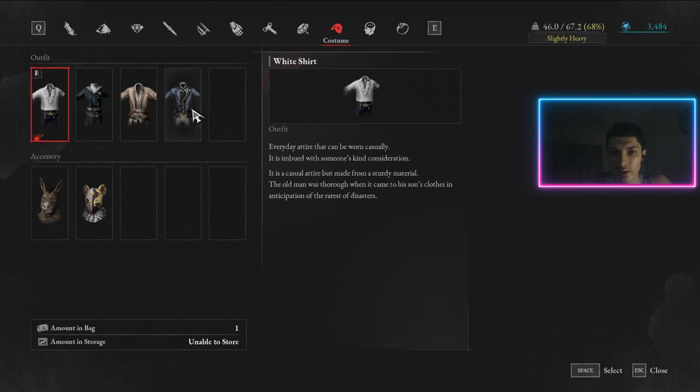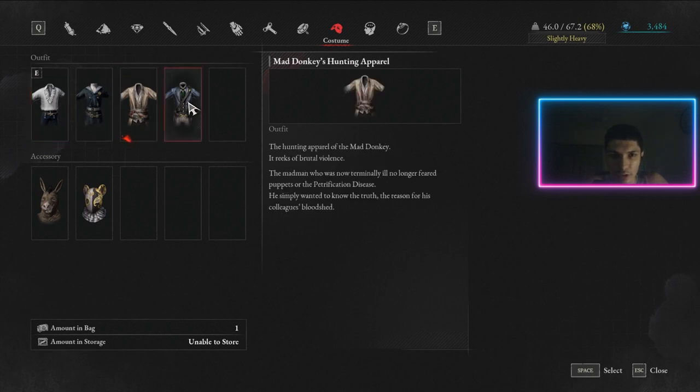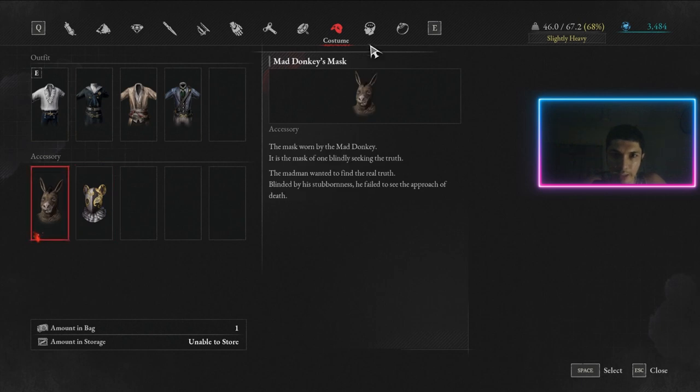Here are your costumes. Unlike other souls-like games such as Elden Ring or Dark Souls — where armors have stats like magic resistance or armor values — costumes in Lies of P have no stats whatsoever. They're purely outfits. So you can go purely for looks: whichever outfit you like, just wear it. None of these outfits provide any armor or stats, they're just cosmetics you collect as you progress through the game.